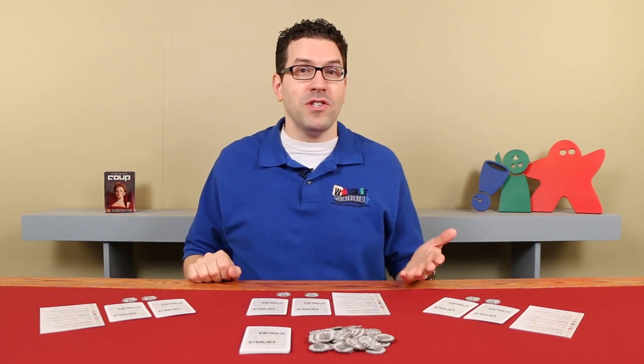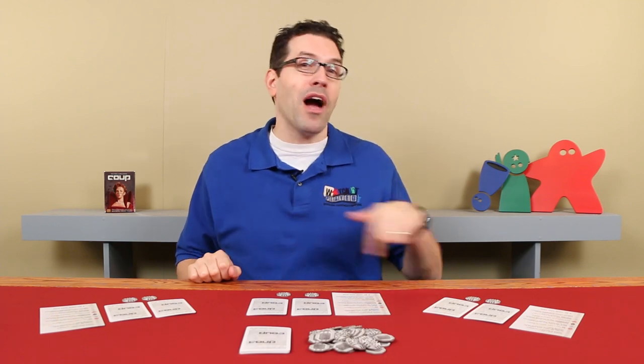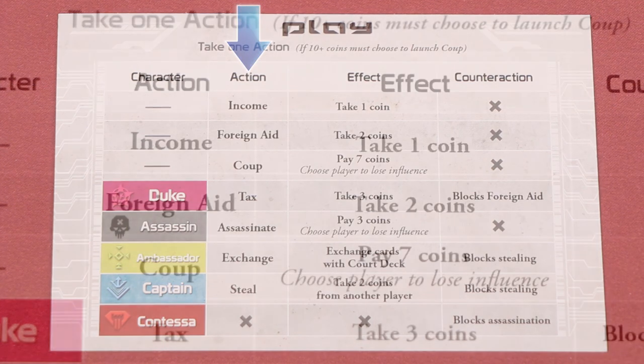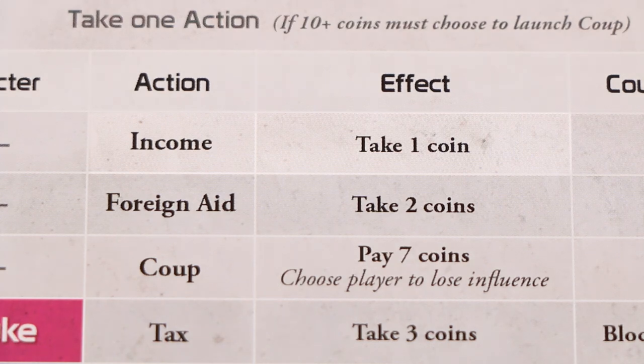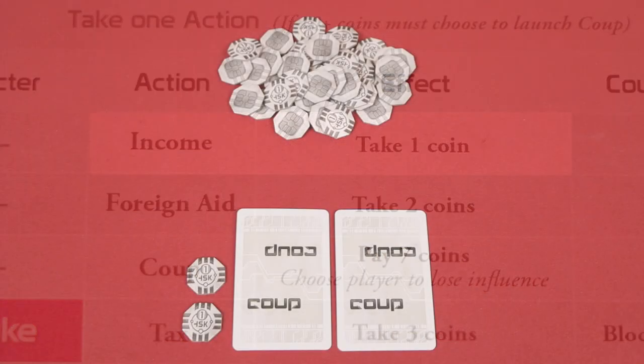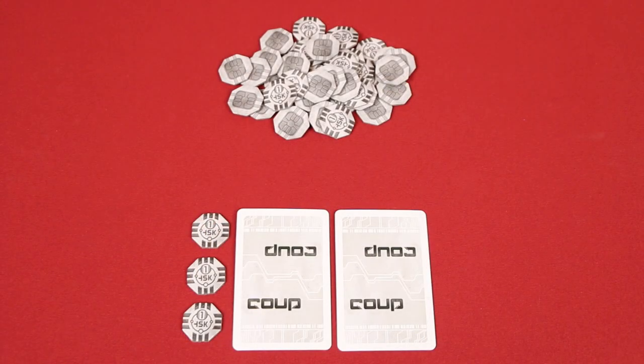The game is played in turns, starting with the first player, and then going clockwise around the table. On your turn, you must take an action — you can never pass. The first two actions are very simple. On your turn, you can take income as an action, which simply allows you to take one coin from the treasury and add it to your personal collection.